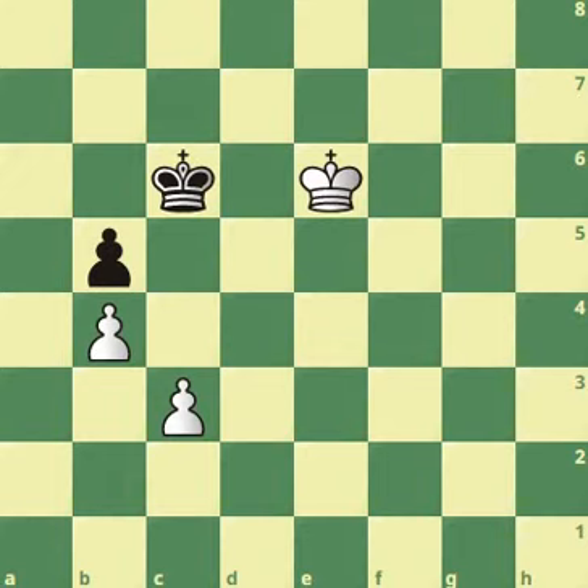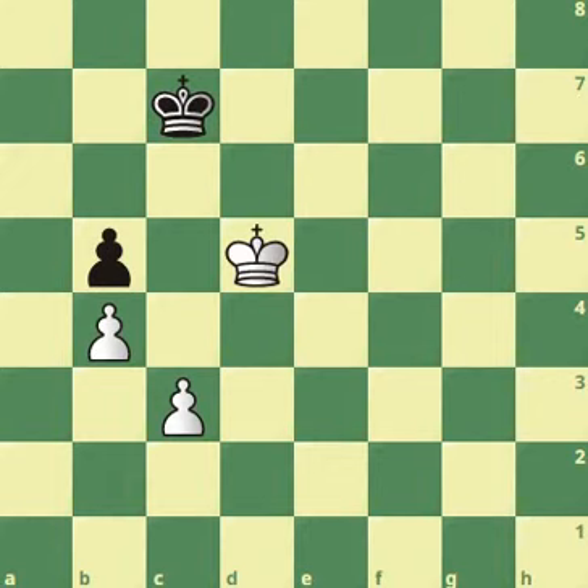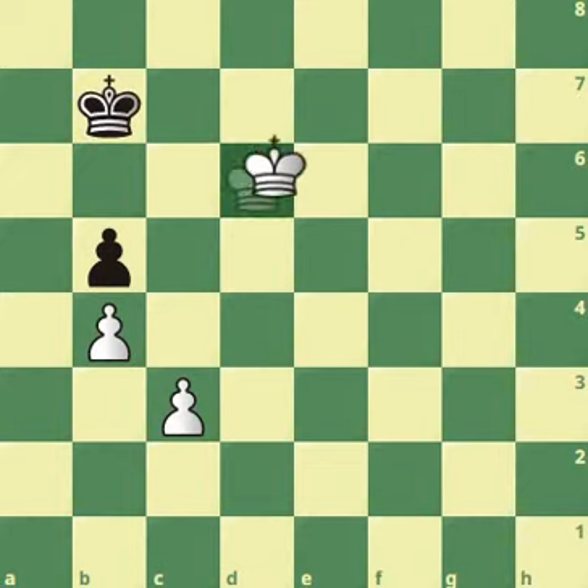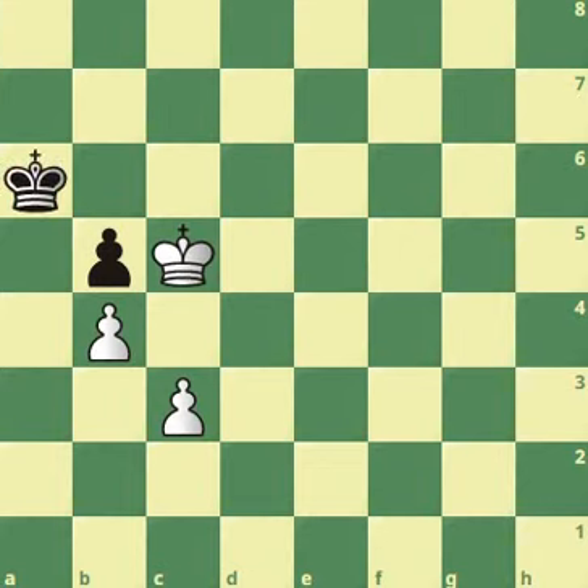White continues by giving the opposition: king to e6. After king to c7, king to d5. After king to b6, simple opposition — king d6. We keep going like this: king to c5 attacking the pawn, king a6 protecting the pawn, and then king c6 wins the pawn.